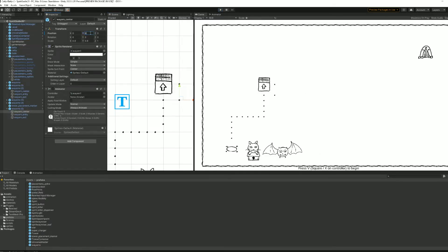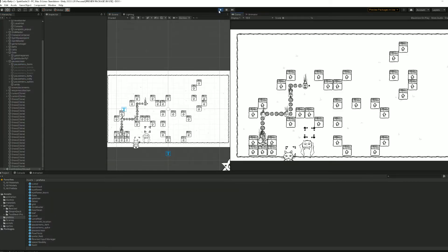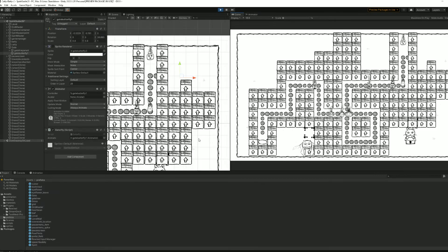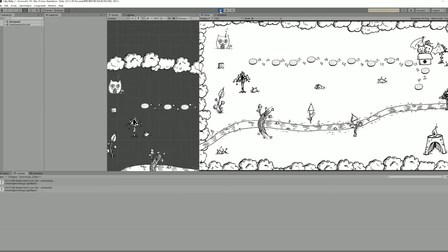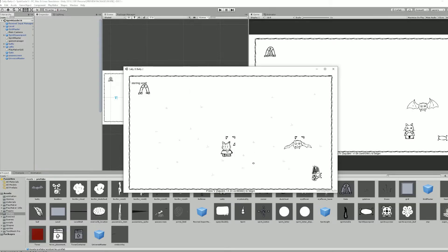I continued building levels — I built level 27, which is more or less a side story, and then created level 28, which is a hidden path you have to unveil with your spirits. With these two levels added, I now have all the levels I wanted. There are 30 levels in total and I can play from beginning to end, so now the real fun begins — I can focus on adding details and polishing everything.